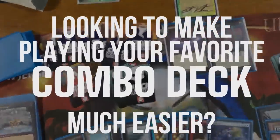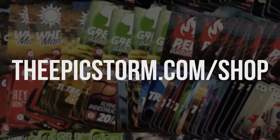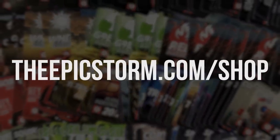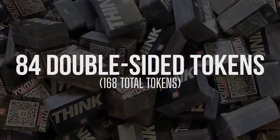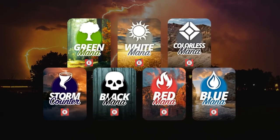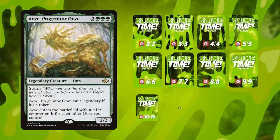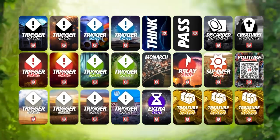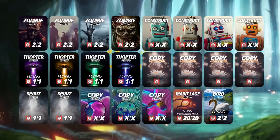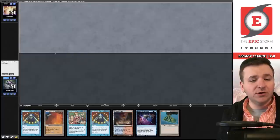Looking to make playing your favorite combo deck much easier? Look no further than the Epic Storm Mini Token Combo Pack, available at theepicstorm.com shop for $14.99. This combo token pack comes with 84 double-sided tokens including classic storm and mana tokens as well as fan favorites such as Goblins, Squirrels, and Slime. We've expanded this token pack to cover a variety of formats with new tokens — stop by theepicstorm.com shop and elevate your combo game.